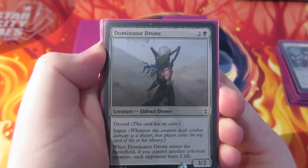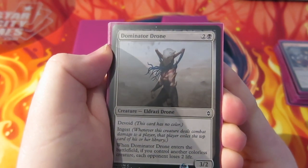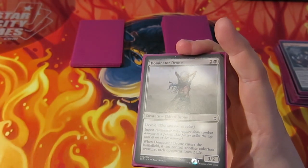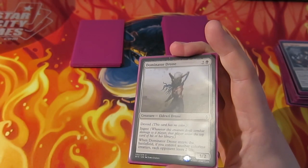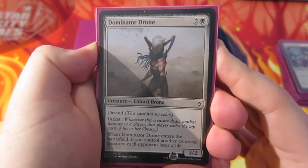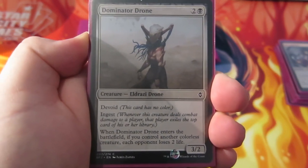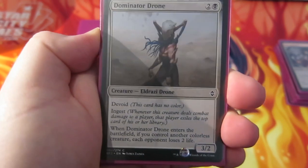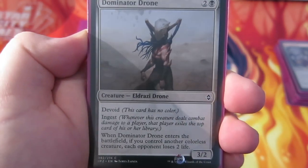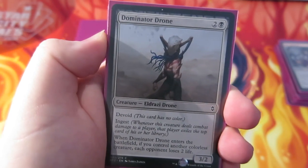The next card I'm going to try — it was a toss-up between this and Eldrazi Obligator in the sideboard. I'm going to try Dominator Drone in the mainboard and give it a go. It's nearly a budget deck but not quite — it's a fun deck. It has got a couple of non-budget cards like the Bloodstained Mire lands.